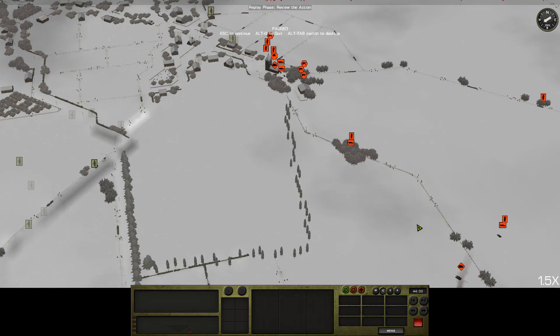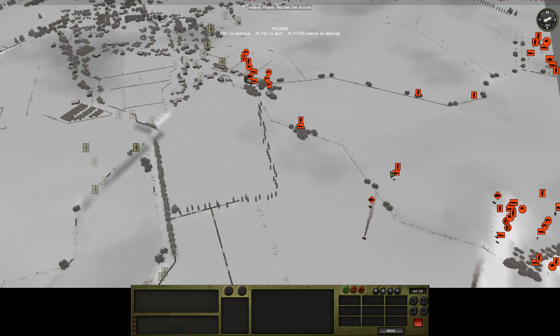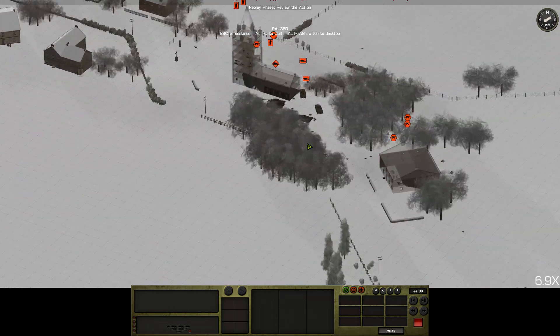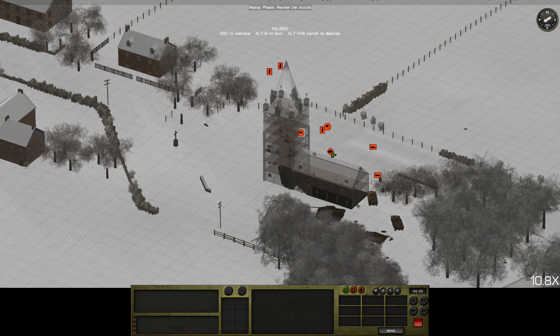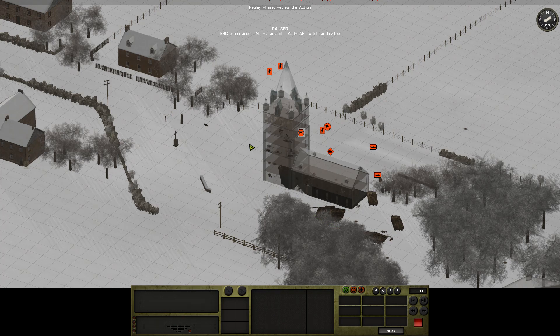Up here we've got this Panther moving into a hull-down position by this tree line. We'll see what it can see from there and generally be in a position to do nasty things for this half of the village. The Panther is now fairly secure because the guys are in the church tower again.